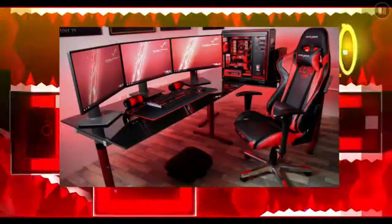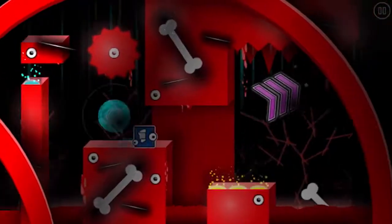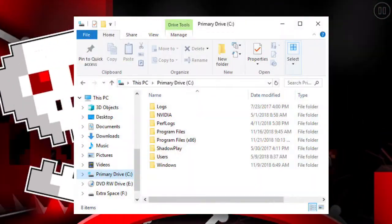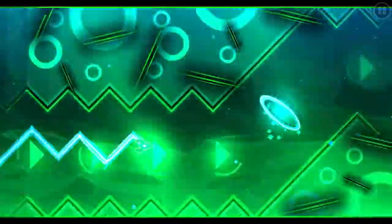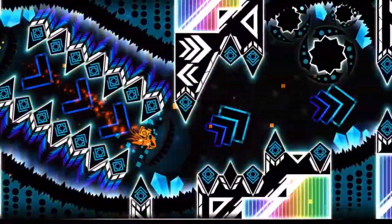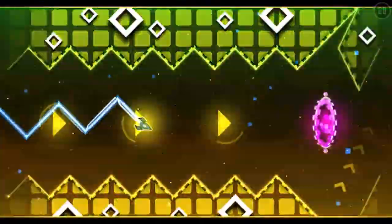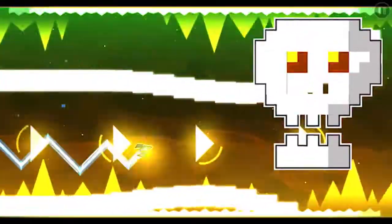First and foremost we have the hardware. This is the gaming equipment that you will need in order to perform and play to the best of your abilities. There are also settings and files in Geometry Dash that you can change that can help significantly. Everyone wants an insane PC that can run super highly detailed levels like Astral Divinity, Ocular Miracle, and Estation, but all you really need is a decent PC that can run normal featured levels, which range from 40,000 to 80,000 objects.